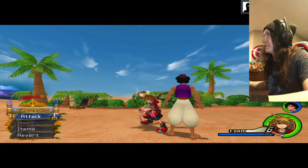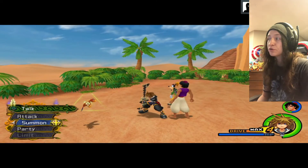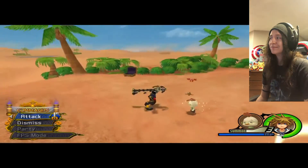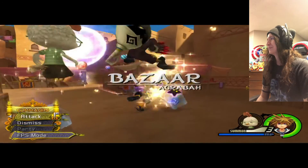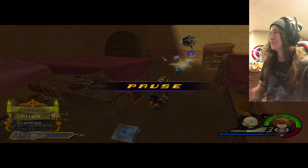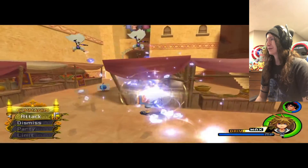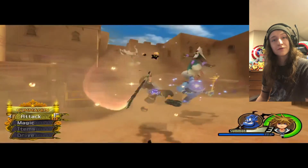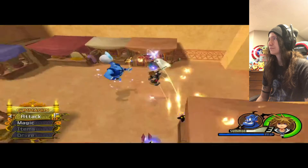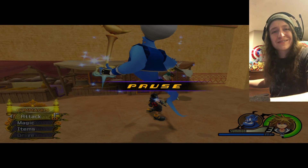There was one other thing I forgot to show: the infinite drive form also applies to summons. So if you just want to play your whole game chilling with Chicken Little, the boy just stays. I took god mode off — oops, I'm on level 2 — but yeah, now I'm just chilling with Chicken Little, kicking some butt. And with Genie — this will actually be really good for that tournament in the Colosseum where you can only use summons. It's just cute — new permanent party member options.